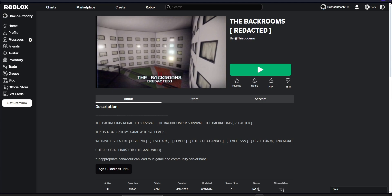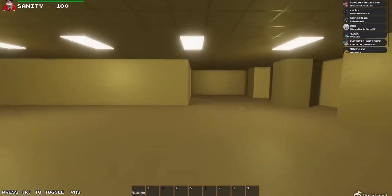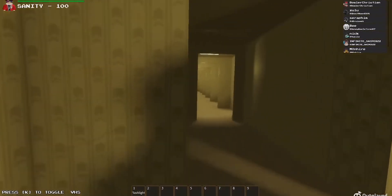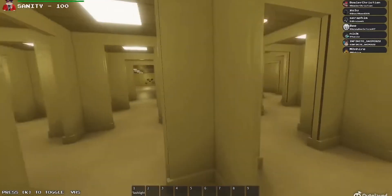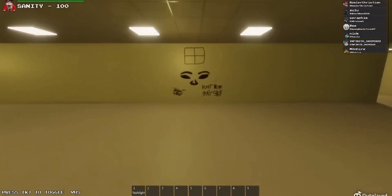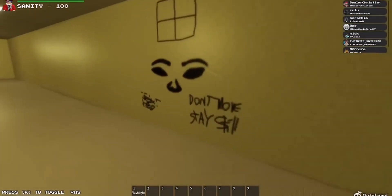The eighth game is called The Backrooms Redacted. If you're familiar with The Backrooms at all, then you're going to love this game. The game is pretty simple — you have to traverse a series of different empty buildings called liminal spaces whilst avoiding frightening creatures that stalk you throughout the maze.